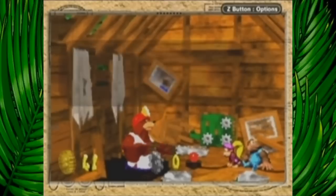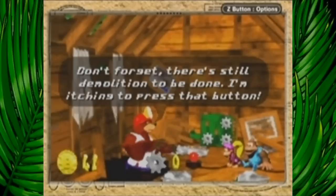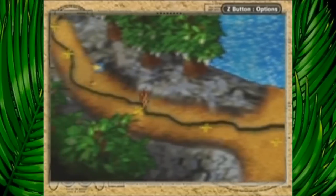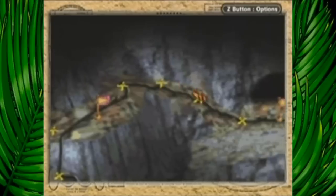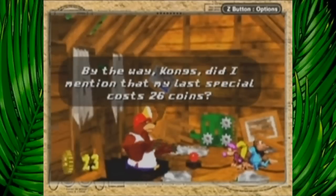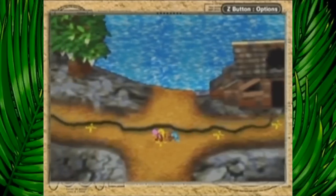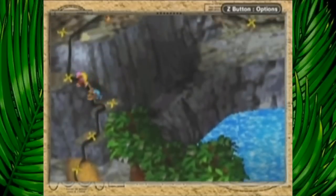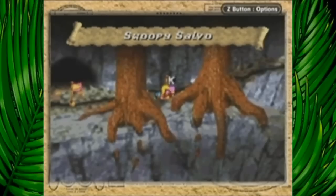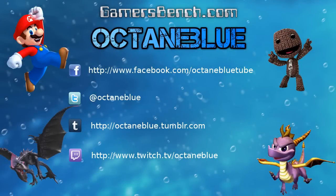I'm gonna blow up the next set of rocks so I can start the next level - Swoopy Salvo. After that we have the rocket run and then the boss level. After the boss level I'm gonna cover what you need to do to get 103%, the highest percentage in the game, and there's a 103% ending that'll be shown after the boss fight. We'll get to Swoopy Salvo in the next video - obviously gonna start with the Super Nintendo version. Thanks for watching.